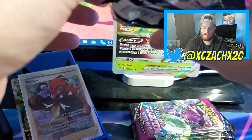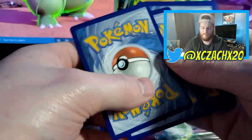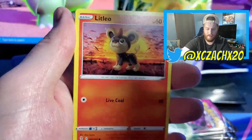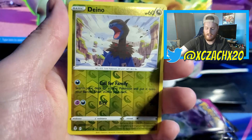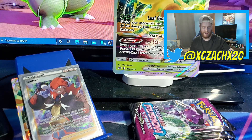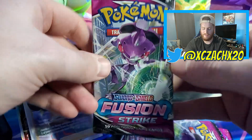We're technically on three hits but we added more packs so that'll skew things a little. We got electric type energy, Tentacruel, Herdier, Aroma Lady, Bagon, Litleo, Lotad, Teddiursa, Cryogonal, Dino reverse, and a cute little Ampharos regular rare. Ampharos is one of my Gen 2 favorites — not as big a favorite as Tyranitar, but it stayed on my team longer because you get Mareep before you get Larvitar.